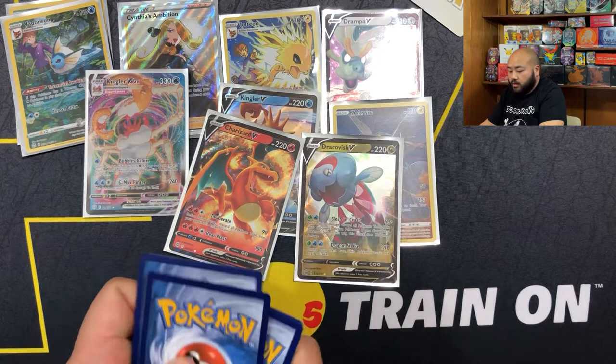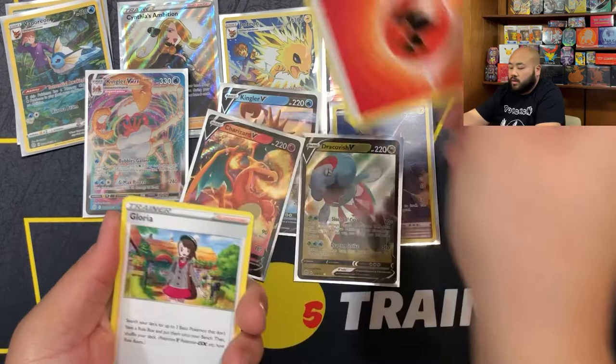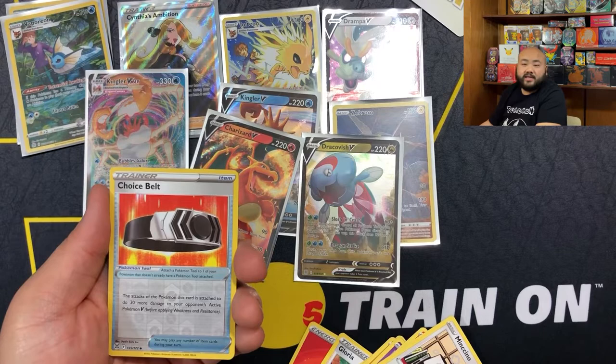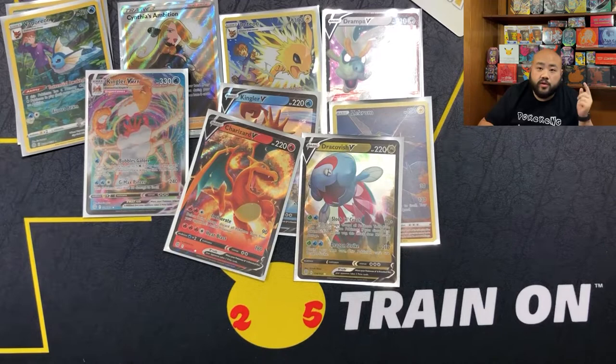One, two, three, four - alright, last pack magic, let's go! Fire Energy, Gloria, Dusclops, a Starmie, Corphish, Golett, Chimecho, Chimchar, Minccino - we got a Choice Belt - and we are ending this video off on a BAM - a Mothim! Once again, thanks for watching. If you are new, please consider subscribing to the channel. If you are returning, thank you - appreciate all the love and support. Until next time, peace!